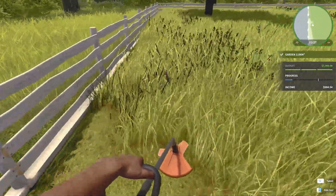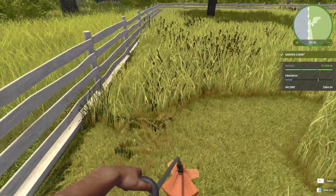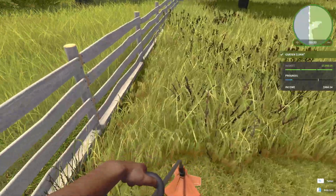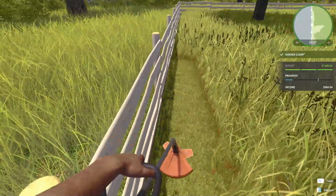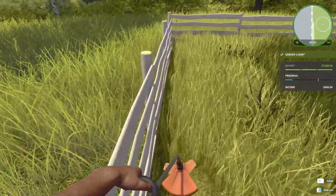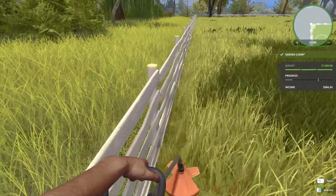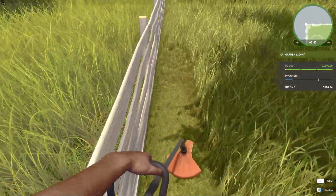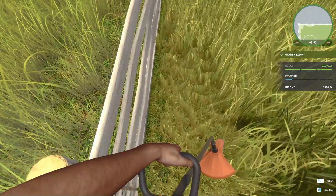You can tell on the mini-map where we have mowed — it turns a lighter green color, so that is pretty helpful to make sure we are not missing any spots. We also can't go super fast with the mowing because it'll only cut it halfway, and that doesn't actually count as being cut.